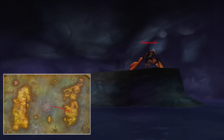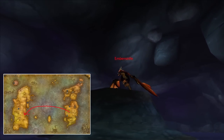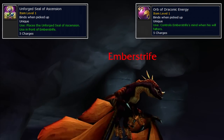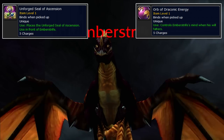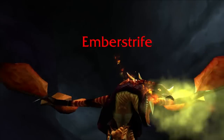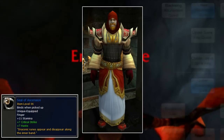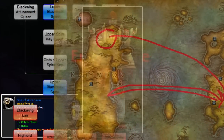Upon completing that, you were once again sent across to the other continent to Dustwallow Marsh. There, you'll find a drake which you don't kill, but rather mind control using an item you got with the quest. You also got an Unpowered Seal of Ascension as a quest item. You placed this on the ground, and you had to bring down the drake's health until you got a message saying that he's faltering. Once that happens, you mind control the drake, and you use one of his abilities to breathe fire on the amulet to empower it.